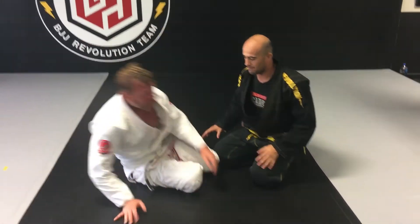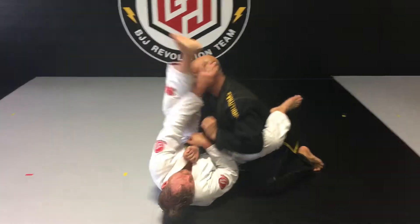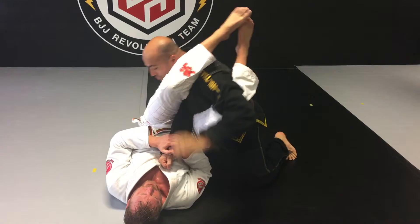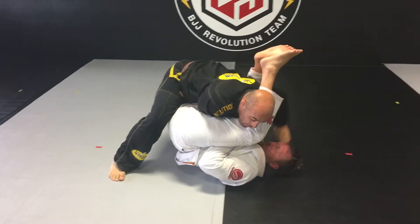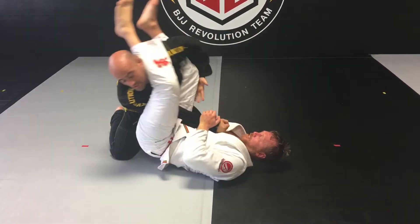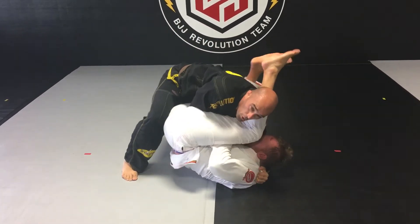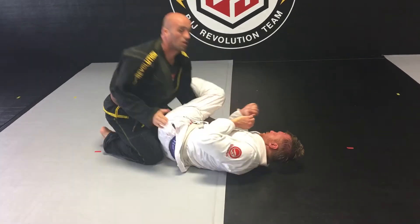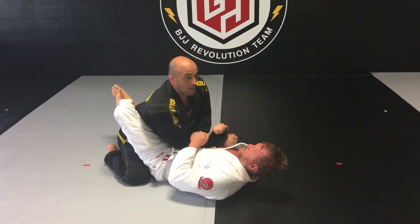Scott's on his back and he gets a pretty basic arm bar on me. As soon as he gets the arm bar, I immediately want to stack. I'm stacking, coming under the head, grabbing the material, and stacking hard. I don't want him to extend and break my arm — big pull, smash all the way down. Good posture, don't let him pull my arm across.